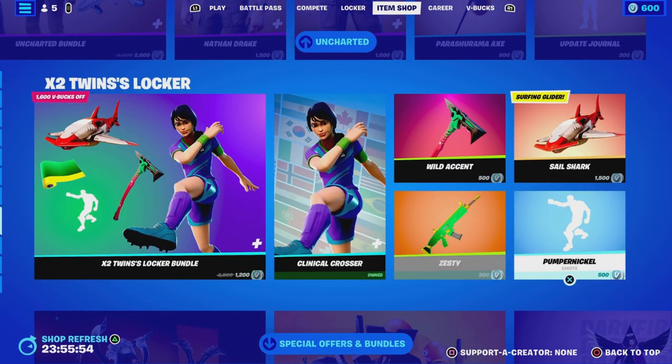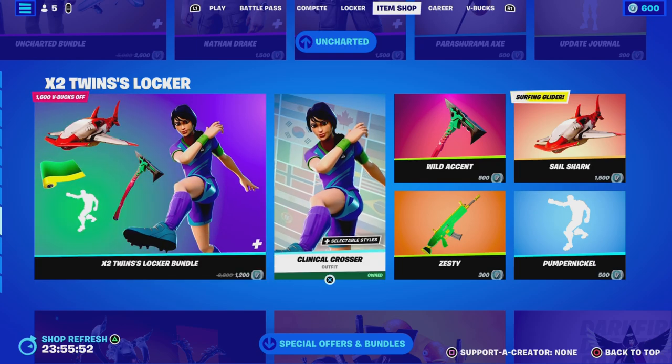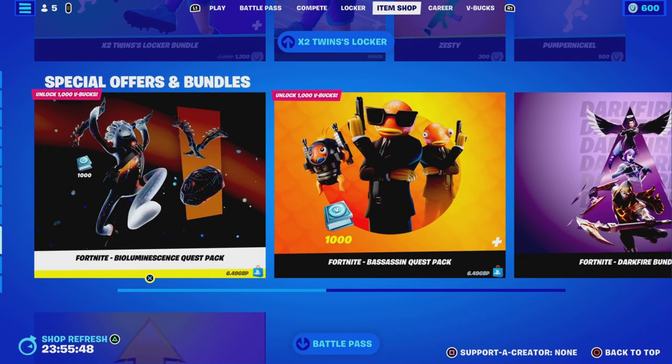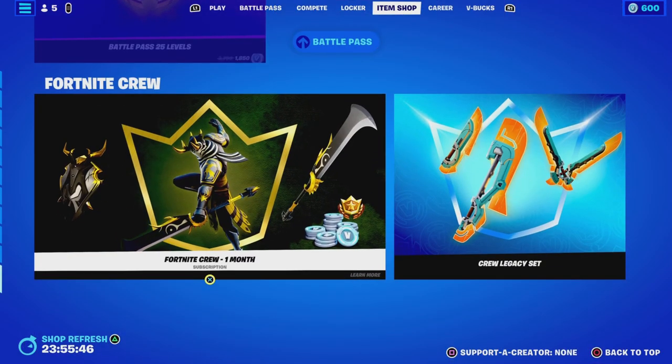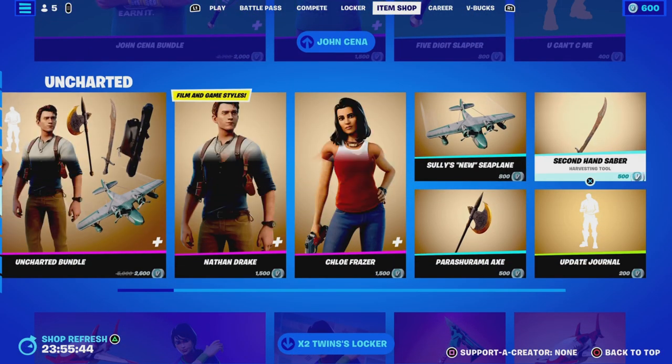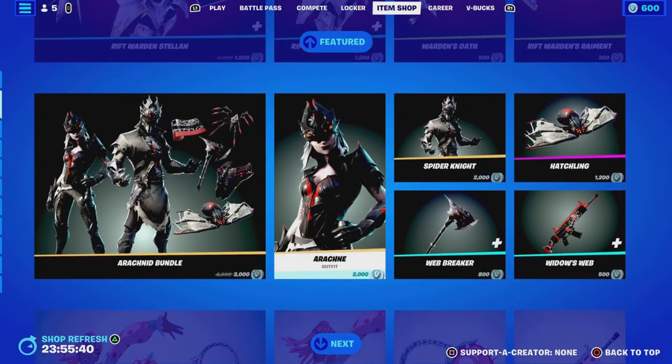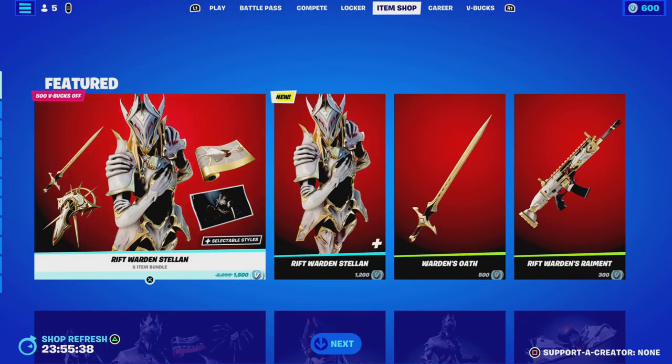Still got the Locket Windows in the item shop, a special offer with some bundles, the Battle Pass 25 levels, and the Fortnite Cube Pack. That's the item shop for tonight — let me know in the comments what you think. Thanks for watching, don't forget to like and subscribe, and I'll see you in the next video — peace!